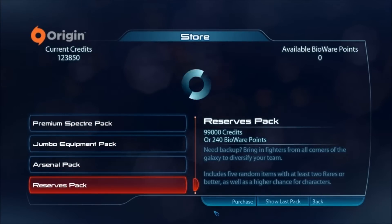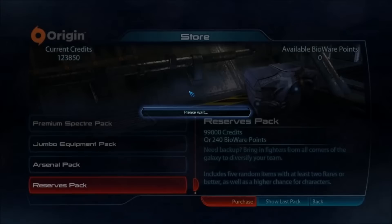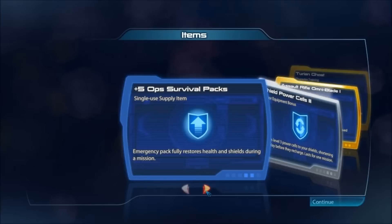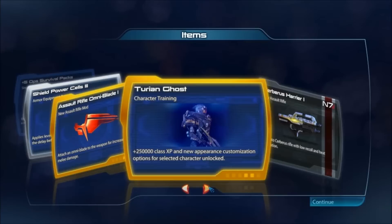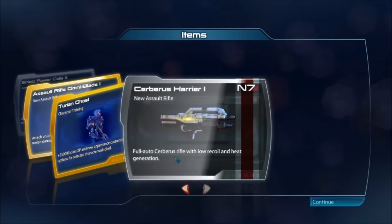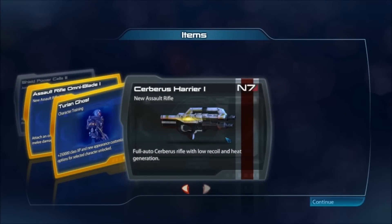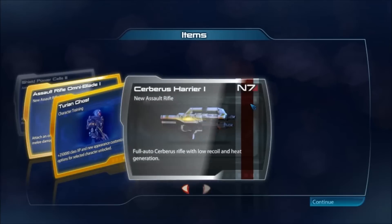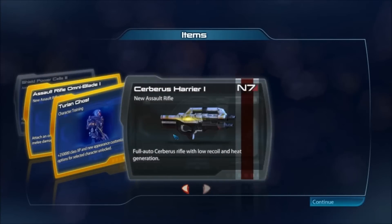Cross your fingers, guys — cross them well. Because I really want either the Geth Juggernaut or the N7 Paladin. We get 5 Ops Survival Packs, Shield Power Cells 3, the Assault Rifle Omniblade 1 — a new assault rifle mod that attaches an Omniblade for increased melee damage — and Turian Ghost Character Training. And the Cerberus Harrier! Full auto Cerberus rifle with low recoil and heat generation. This gun looks a lot like the Matok but it's quite different and more powerful. I've seen it get pretty good kills. Maybe I'll use it in this unofficial weekend operation and apply it to my Turian.